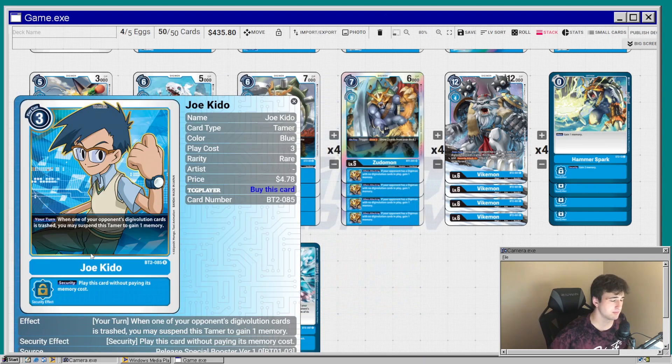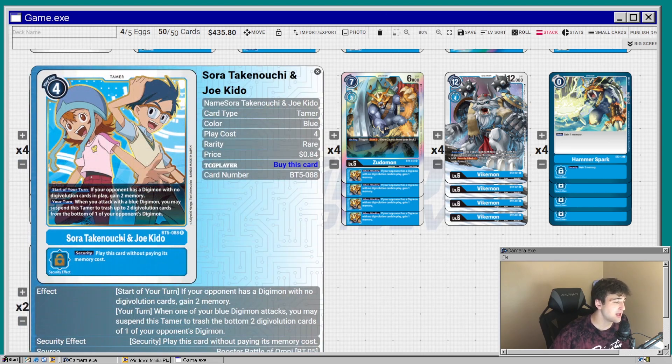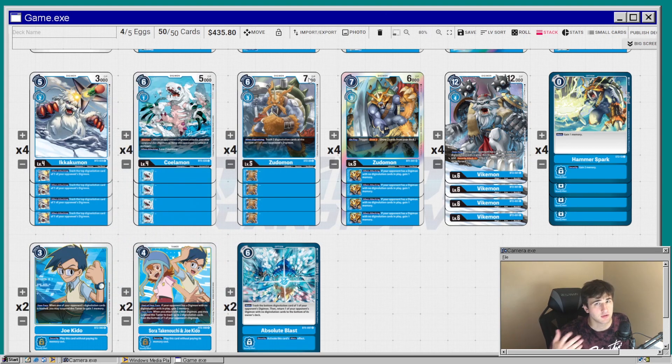Since we're running a Gomamon deck, we're running Joe as a tamer. When one of your opponent's Digimon's Digivolution cards is trashed, you gain a memory — that's going to trigger at almost every level. Running him as a two-of. We're also running the Sora and Joe combo tamer — if your opponent has a Digimon with no Digivolution sources, you gain two memory. There's no dedicated memory tamer for Joe alone, so this is the best option. Additionally, when you attack with a blue Digimon, you may suspend this tamer to trash two Digivolution cards from one of your opponent's Digimon.